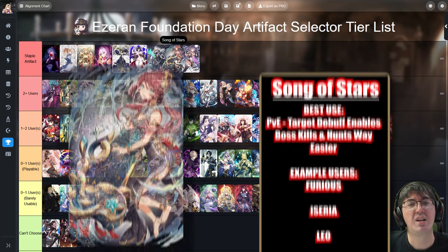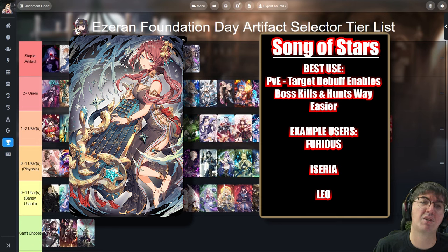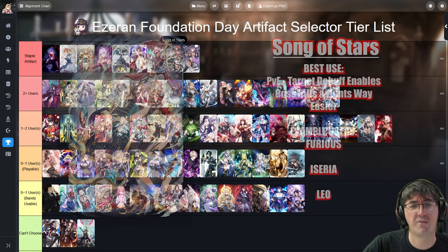Next is Song of Stars. This is a very invaluable ranger artifact that makes specific hunt compositions possible that normally wouldn't work, and is also used to squeeze out damage in Abyss or Labyrinth. It essentially gives the target debuff, which is like Defense Break — the best damage-amplifying debuff in the game. Having both target and defense break allows your team to do ludicrous amounts of damage in PvE and obliterate bosses.